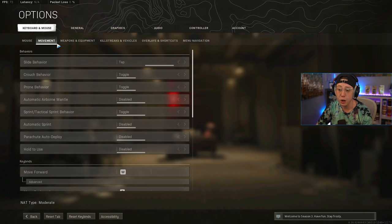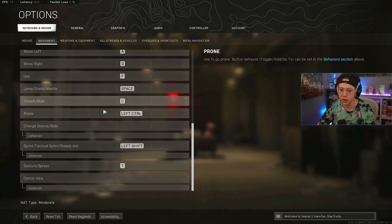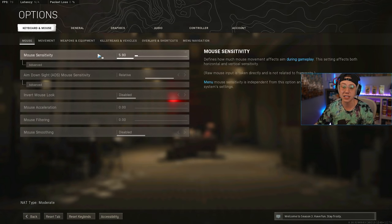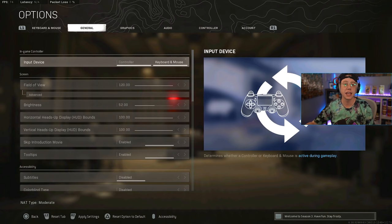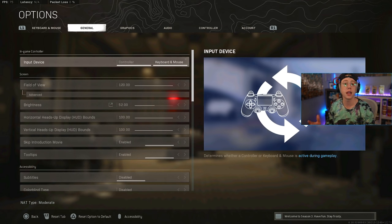This is all preference-based — what works for me might not work for you. It's a lot of trial and error. Key binds are also preference-based; I use certain keys for crouching, sliding, plating, etc. Sensitivity is really the main one people ask about: 800 DPI, 5.9 in-game. I'm on a dedicated gaming PC with a two-PC setup, so my settings may differ from a single-PC user or console player.